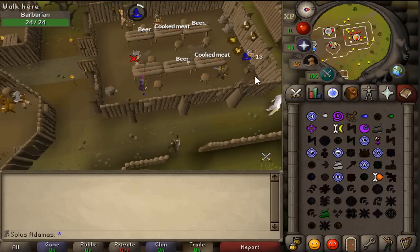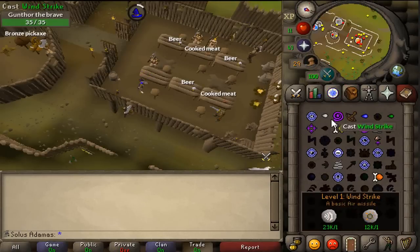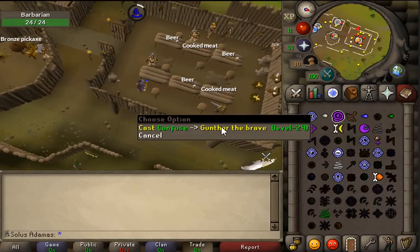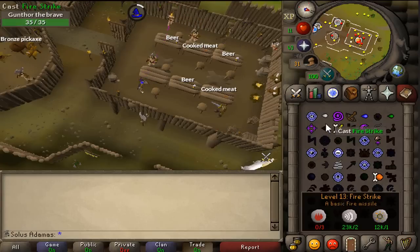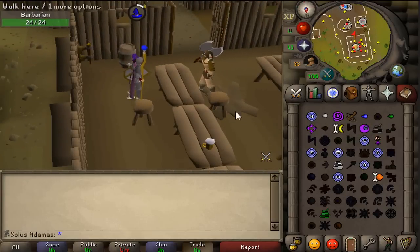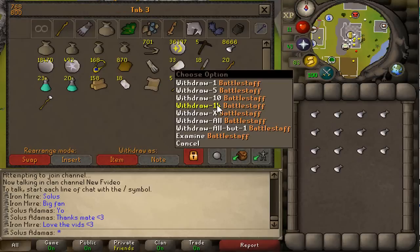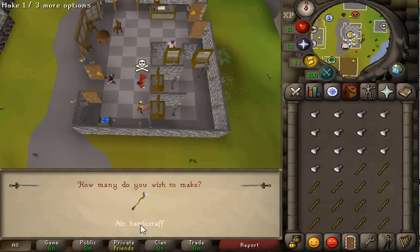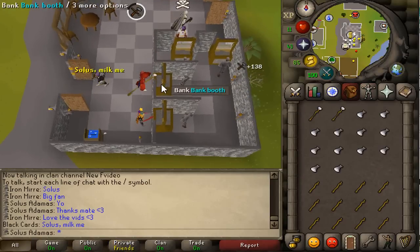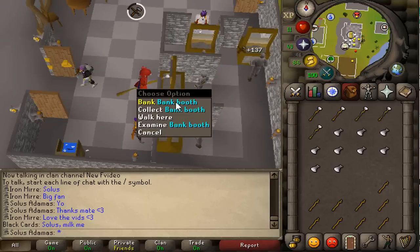55 magic is a good place to stop, as this will allow you to start using high level alchemy. Once you have 40 ranged, you can use green dragonhide vambraces alongside your armor set, and this will allow you to splash on NPCs if you are ever inclined to do so. You can buy green dragonhide vambraces from Seddu's Adventurer's Store in Nardah. Beyond 56 magic, it's recommended to charge orbs, make battle staves with them, and then high alch the battle staves. 99 crafting with this method is a 400 hour goal on this type of account, but you'll have 87 magic by the end of it at the very minimum.